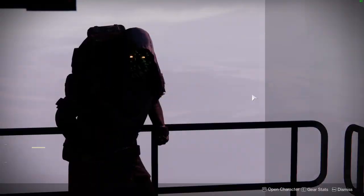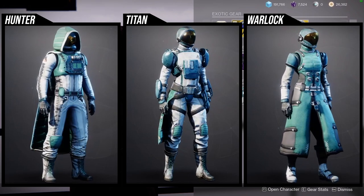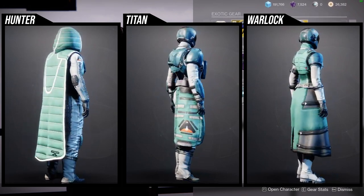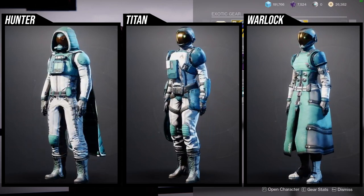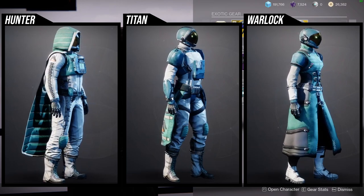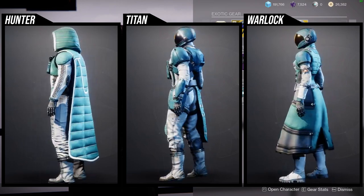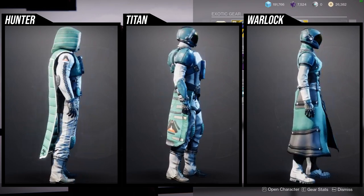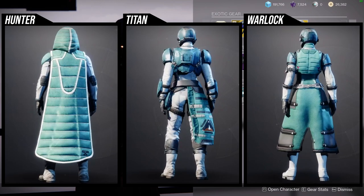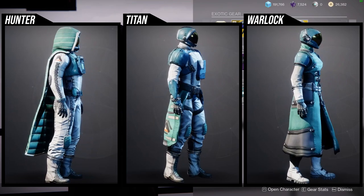As for Xur, he's in the hangar in the tower. He's currently selling the Titan armor set. This is a really good armor set for your subnautical sets, which is funny because it's from the Titan planet set — that's why it's funny, because it's from this season as well. But it's also good for like an astronaut set. I personally would make an astronaut or a subnautica type thing because that would be really, really cool.